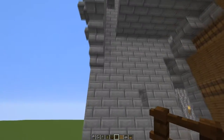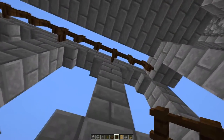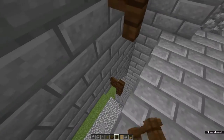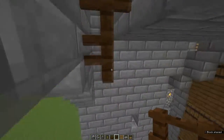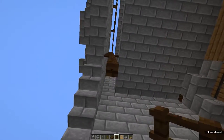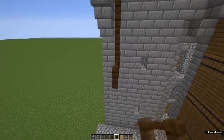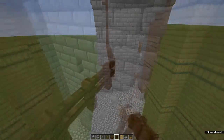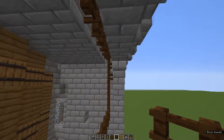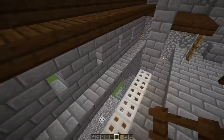From the ground here to here is 13, so our portcullis also has to be 13 blocks tall. Run a row of fence right the way along at that height and fill it all in — use lots of scaffolding. That's the back portcullis done. We've also got to make a front portcullis.